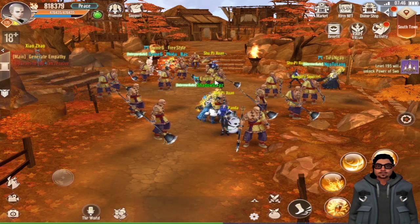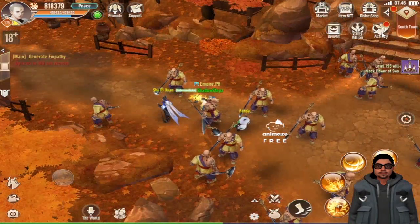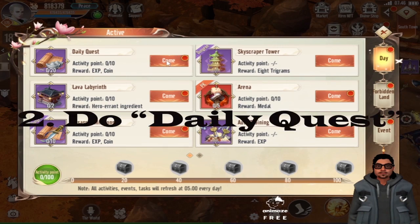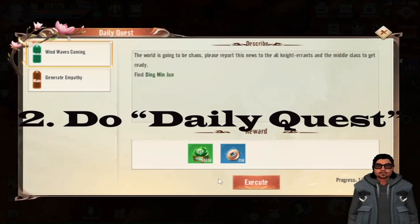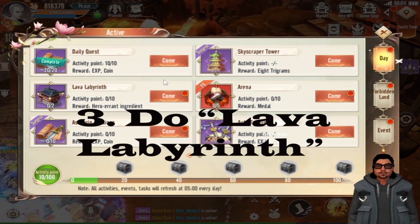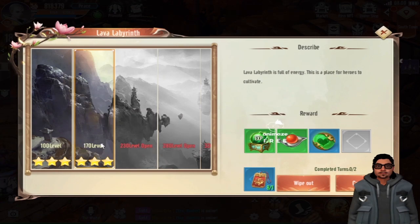Next, let's proceed with the daily quests. Just click on the button, then execute to proceed with the daily quests. Third is Lava Labyrinth — you'll need to do the Lava Labyrinth that is appropriate with your level.